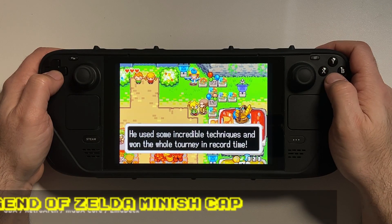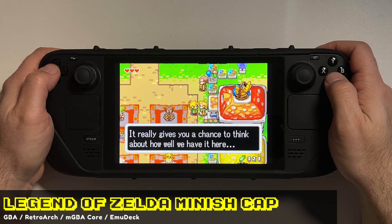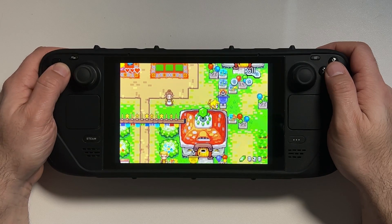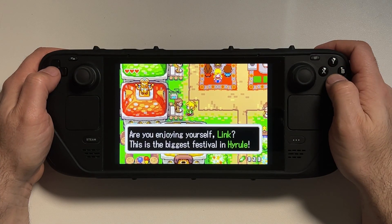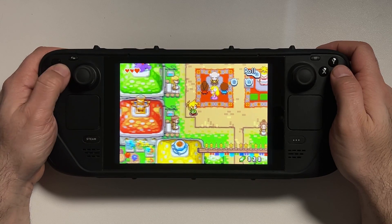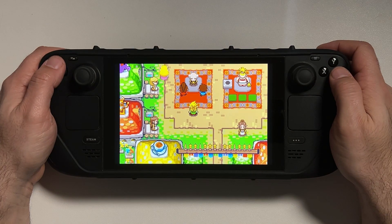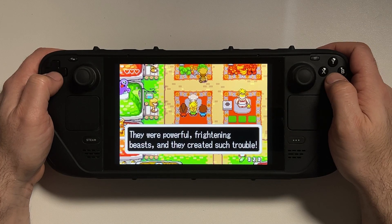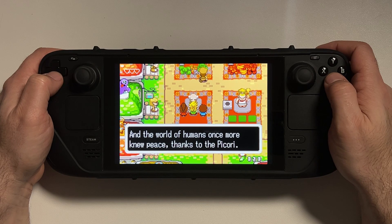The next game is The Legend of Zelda: The Minish Cap. Up until recently this was only available on the Game Boy Advance, but you can now access it through Nintendo Switch Online with the expansion pass — or you can play it here on the Steam Deck. It's one of the best top-down Zeldas in my opinion, and it might have been overlooked because it hasn't been readily available until now. I highly recommend giving this unique take on the Zelda franchise a shot.